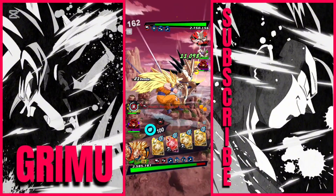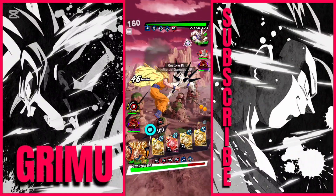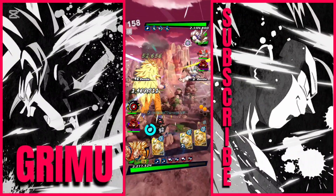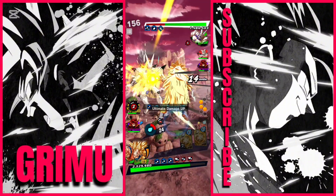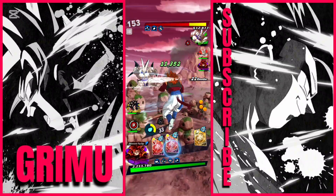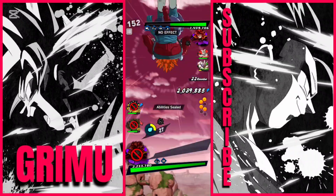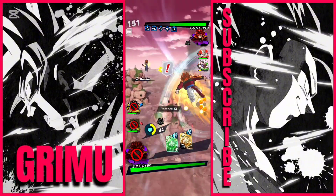Switching over to Super Saiyan 3 Goku here, just to make sure that Super Saiyan 4 Goku doesn't get obliterated. These characters are tanking pretty well, surprisingly. Super Saiyan 3 Goku doing an insane amount of damage — this is post-Zenkai, so obviously there's that extra power buff. And by the looks of it, my opponent's equipment doesn't seem to be too strong, considering how well we've been able to deal damage fairly easily.